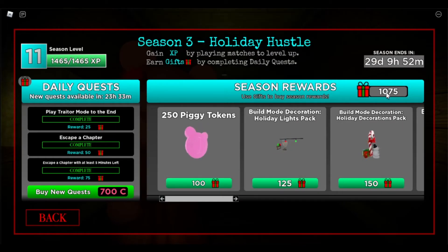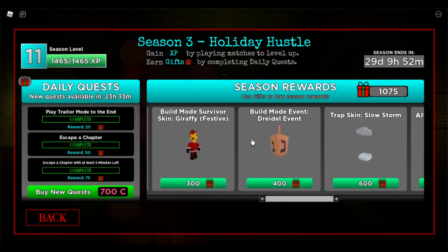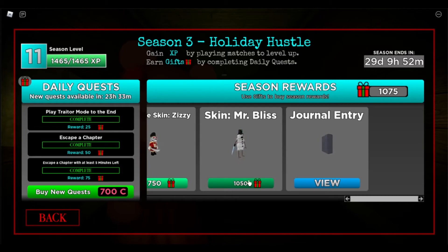Alright, so as you can see, I have enough to get the skin. This definitely was an expensive video, because I spent so much Robux on buying new quests. But yeah, it doesn't matter, because we can get it now — we can get Mr. Bliss. So let's get it. Three, two, one.